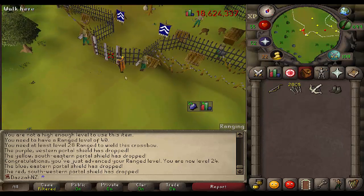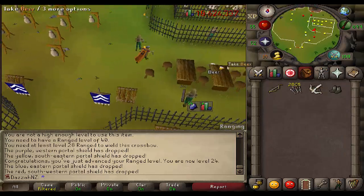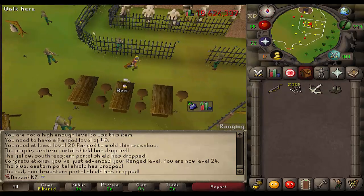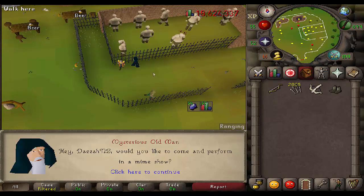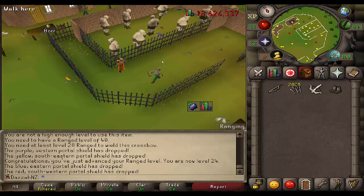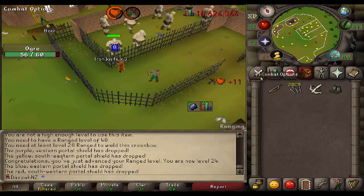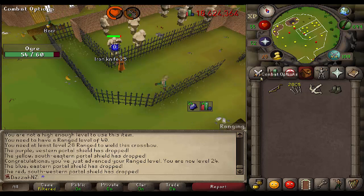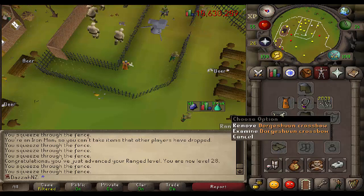It turns out that with my ranging level as it is, you have to hit over a certain number to actually get zeal. So I'm going to finish off my slayer task with my iron knives and iron arrows, depending on which one I feel like using, because we're going to have to get our range level up first before we carry on with pest control. So we'll quickly get this out of the way — probably just get to level 30. We got ourselves 28 range, which means I can now wield my Dorgeshuun crossbow.